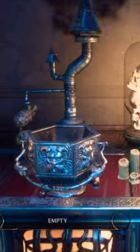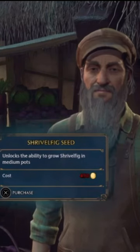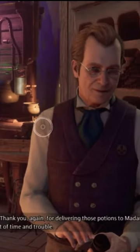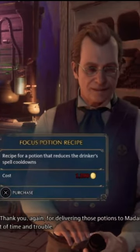The Room of Requirement will allow you to plot your own plants and brew your own potions after you purchase seeds from the Magic Neap and Dogweed Cap, or your potion items from Pippin's Potions in Hogsmeade.